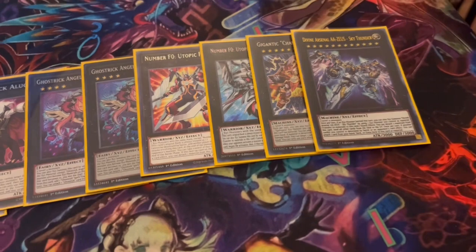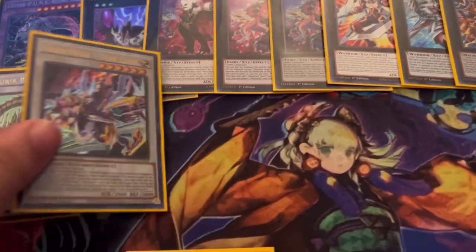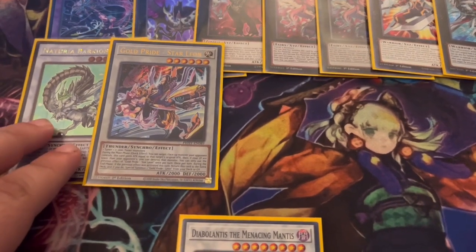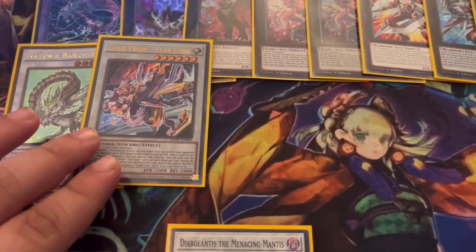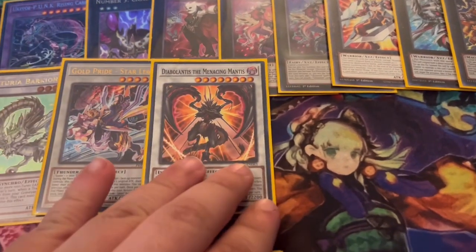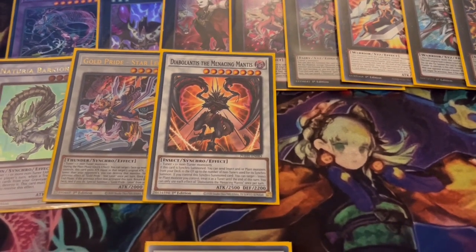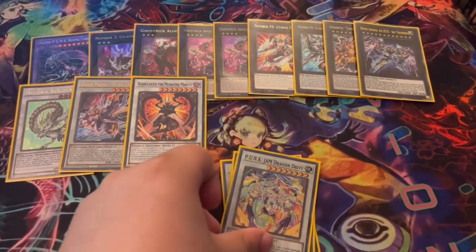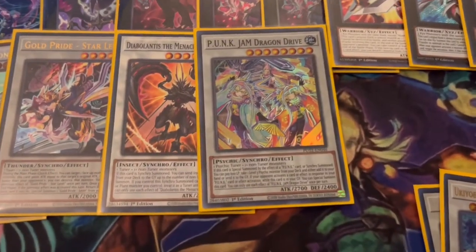We're also playing one Zeus — Zeus is Zeus, helps clear boards when you've been making XYZs. We play one Barkion — negates all trap cards, great against Evenly and Imperm. We play one Star Leon — great to synchro on your opponent's turn to pop a card, gets really big, and helps push for game. We also play one Mantis, a TCG exclusive from Photon Hypernova — on synchro summon, sends a plant or insect from your deck to grave.